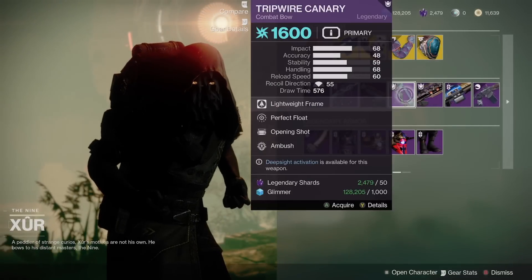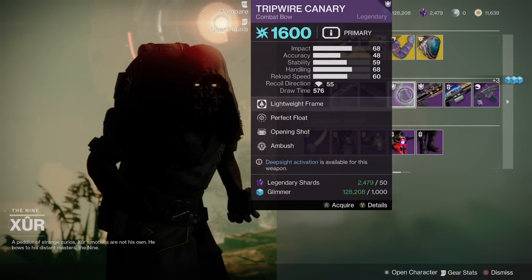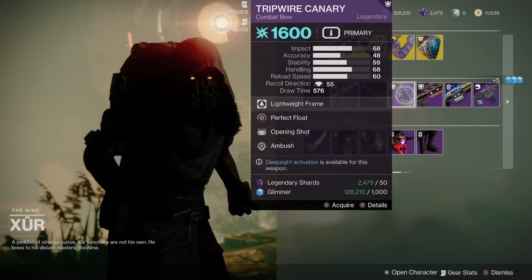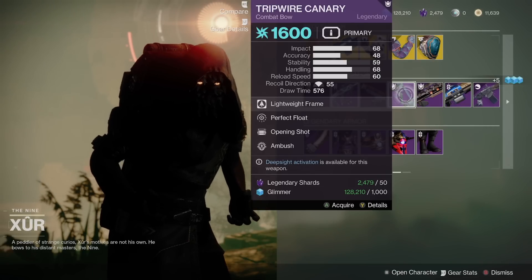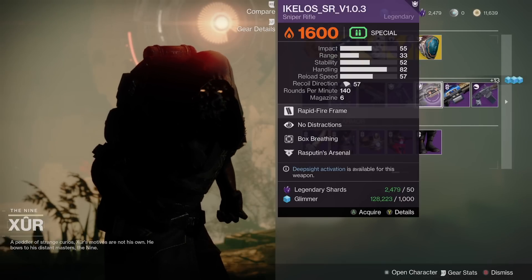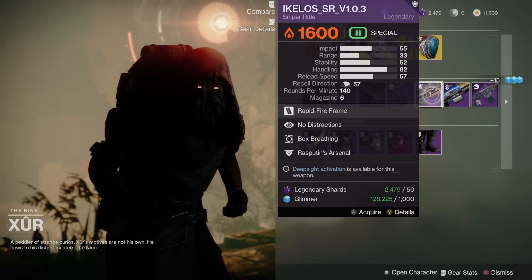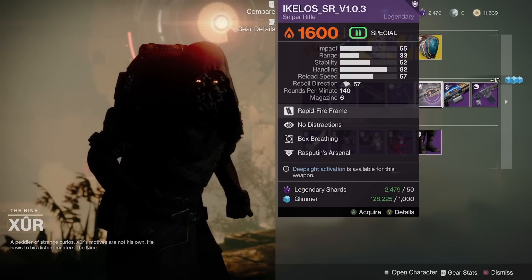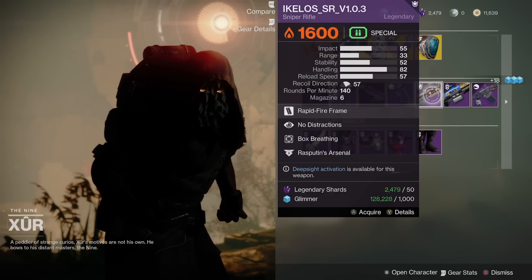We have the Tripwire Canary with Ambush, Opening Shot, Perfect Float — a Deep Sight Activation Weapon. We have the Akilos Sniper Rifle with No Distraction, Box Breathing, and Rasputin's Arsenal — another Deep Sight Activation Weapon. And the Recurrent Impact with Land Tank, Headstone, and Firmly Planted — another Deep Sight Activation Weapon. Headstone's kind of a fun perk, but other than that I can't really find myself using this over other heavy machine guns.